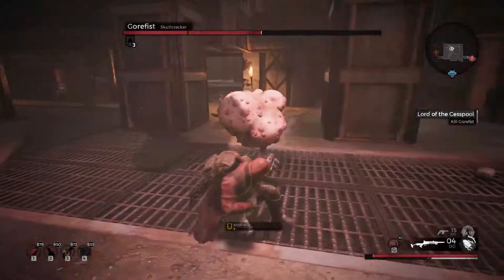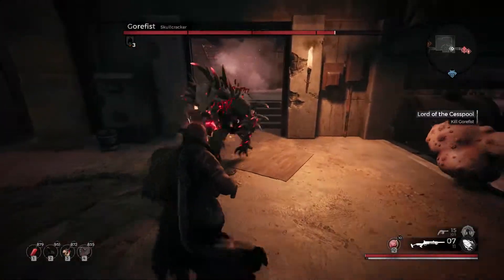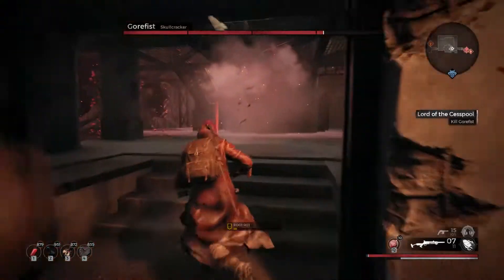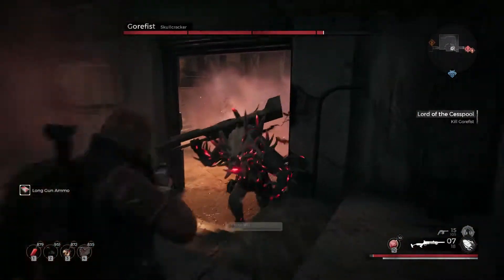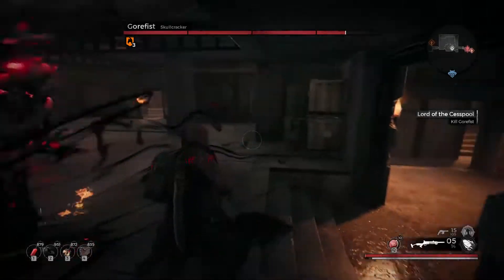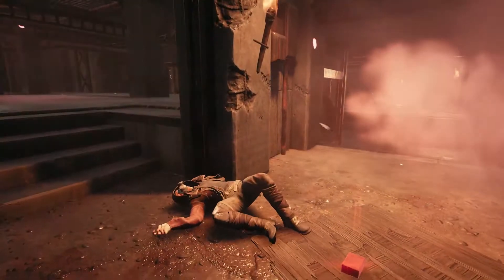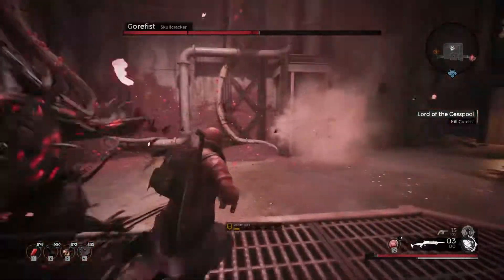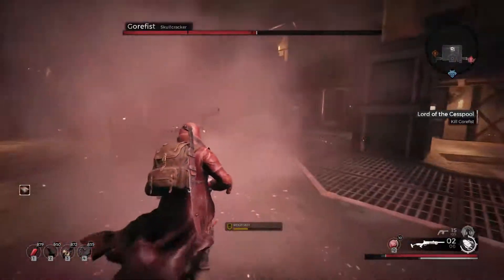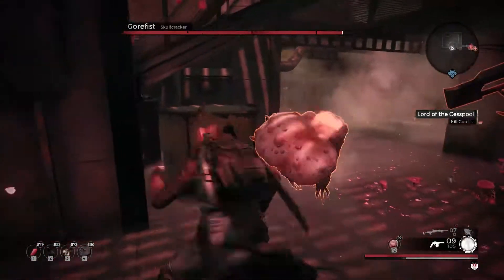They spawn in waves of two, although more will spawn if you're playing with others. These little guys do heavy damage, and they need to be taken care of as quickly as possible. Focus on them instead of the boss until they're all dead, otherwise you're at huge risk of getting nuked by one and infected if you even survive. They make a buzzing noise to help you keep track of them, so if you hear that sound, stay vigilant.